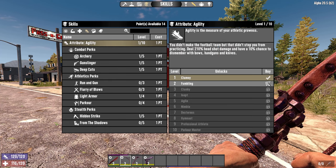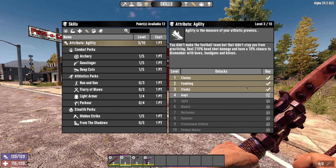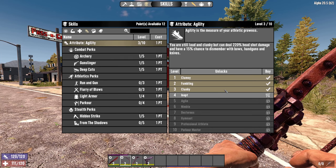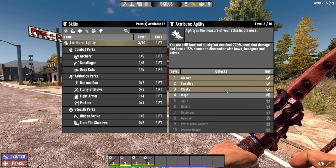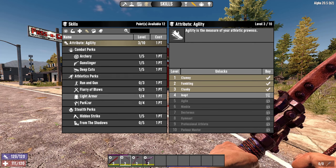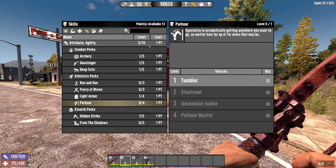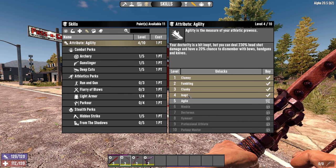Next, we're going to start pumping points into the agility attribute itself. We need to bring it up to unlock skills further down the tree. Raising agility helps with headshot damage — up to 220% — and dismemberment at 15%, because in an assassin bow build you want to sneak, hit the head, and try to dismember for a one-hit kill. We'll go up two levels to get 230% headshot damage and 20% dismemberment chance.